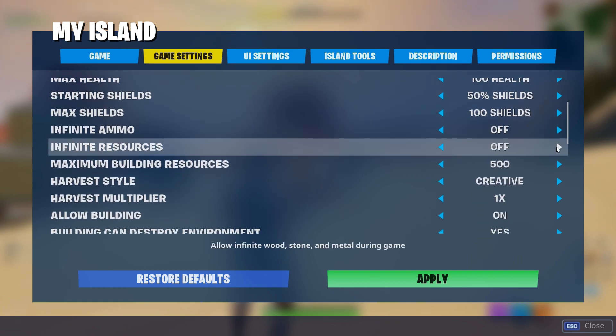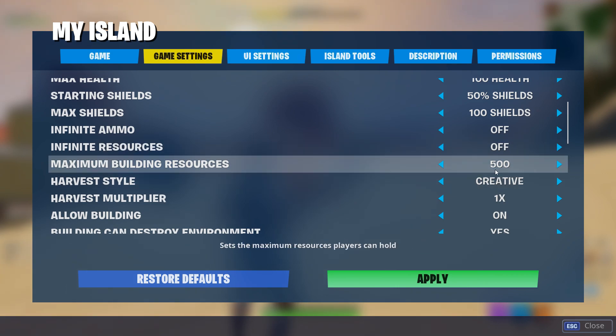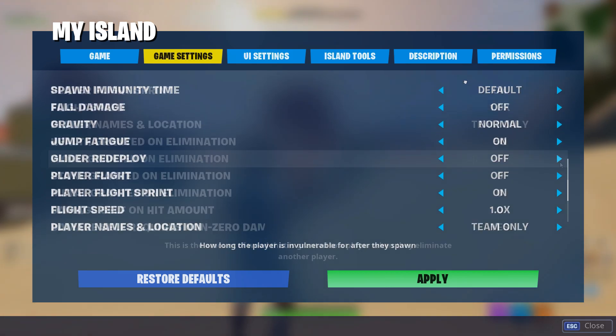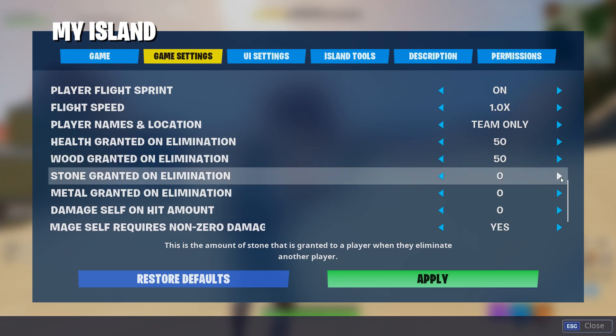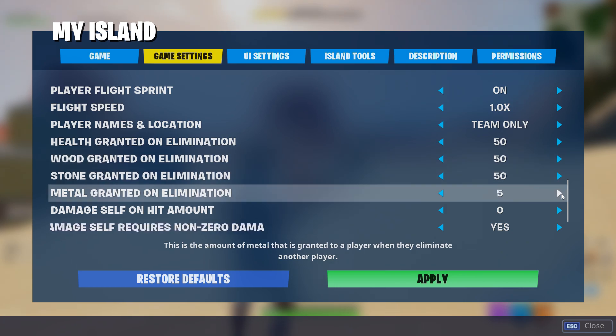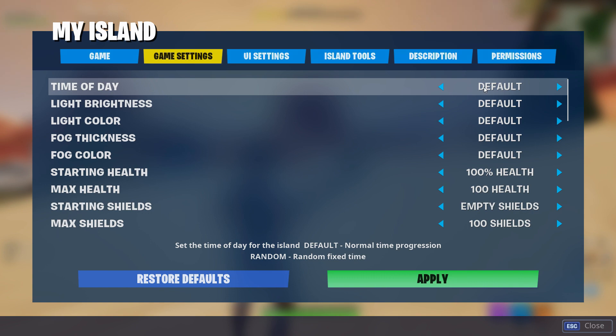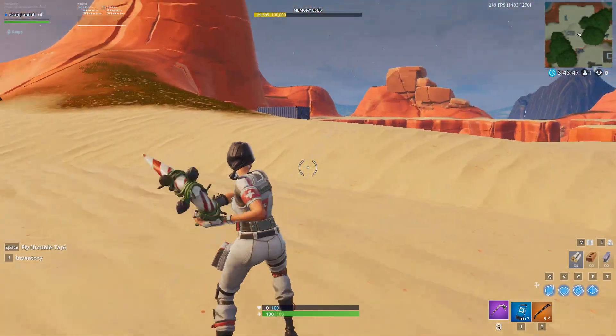For infinite resources: if you want your map to really feel like a true battle royale, make sure you turn this off. That leads us into maximum building resources — you can set this to 999 just like a normal match, but if you want it to be like an arena style game you can set this to 500. For health granted on elimination, wood granted on elimination, stone granted on elimination, and metal granted on elimination, you can set these all to 50 if you really want to simulate an arena game.